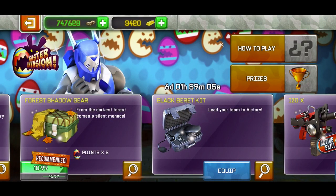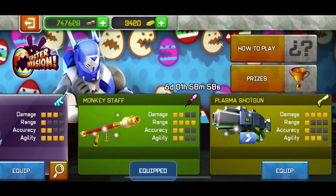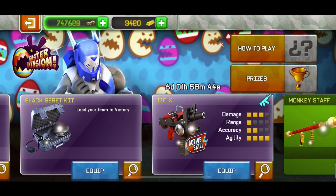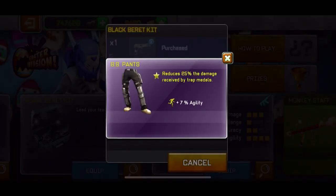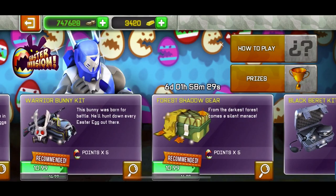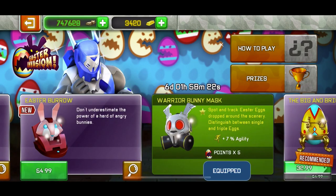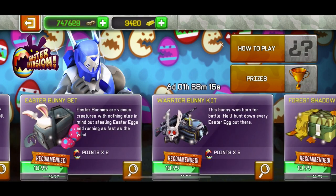The weapon is good and the BB jacket is really good. I don't know the exact price because I already had the whole set. The ISO-X is 3.5 euros — that's 100%. I think the monkey stuff will be around the same. If the Black Barrette Kit is under 10 dollars I would recommend buying it. The main valuable parts are the weapon and the chest piece.